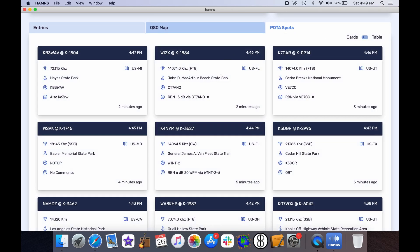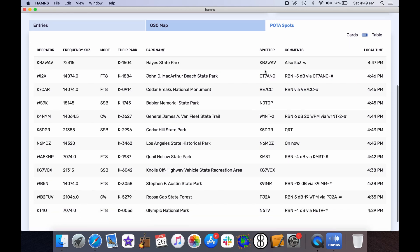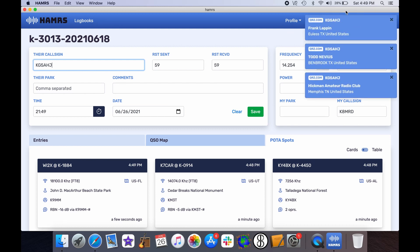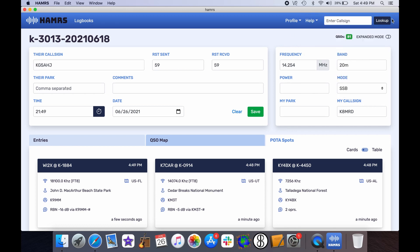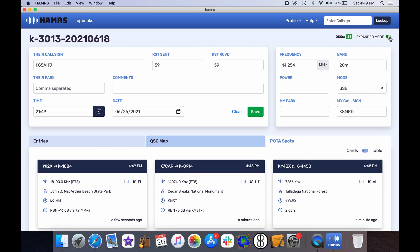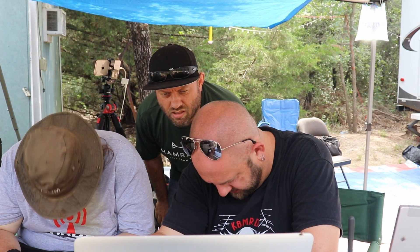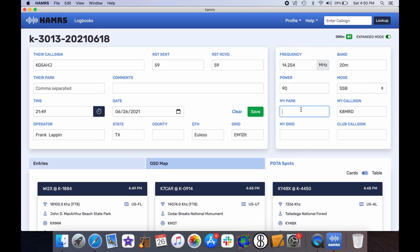You also have real-time POTA spots. You can see cards or just table view. It's a fantastic app. Here you put in their call sign — so let's say KG5AHJ — and it'll automatically pop up your call sign right there so you can see who you're working. By default it shows just this mode, but if you hit expanded mode you can see, 'oh, that's Frank in Texas.' You can put in your power — I usually run 90 watts — your mode, your park, the call sign, club, and grid. If you put in your park, like K-3019, it'll automatically populate your grid. This is Huntsville State Park — it's a fantastic app.